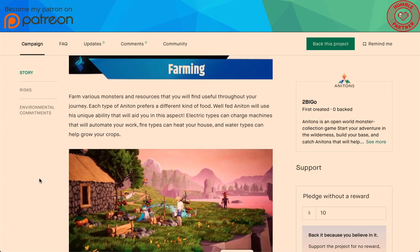Farming: farm various monsters and resources that you will find useful throughout your journey. Each type of Anaton prefers a different kind of food. A well-fed Anaton will use its unique ability to aid you. Electric types can charge machines to automate your work, fire types can heat your house, and water types can help grow your crops.